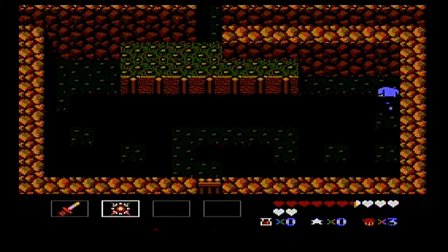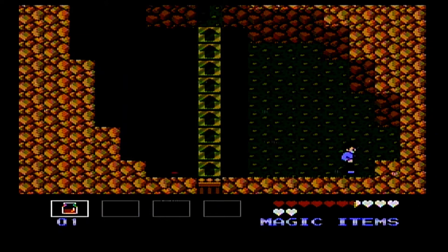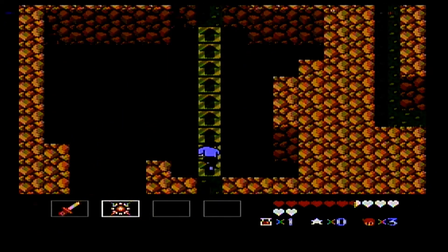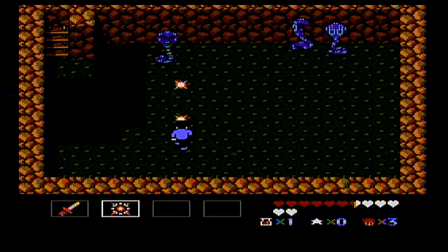We will get an upgraded melee weapon after this dungeon, but this dungeon can be a little tricky. We want to make sure we jump off that thing real quick to get some medicine, and you want to jump over to the left here normally, but I'm just going to show what happens if you forget or miss the jump.